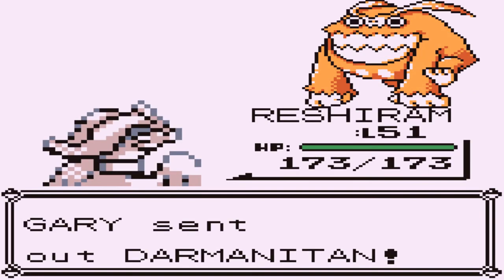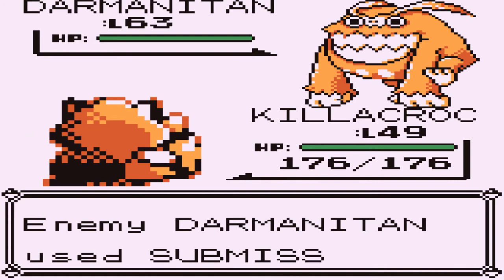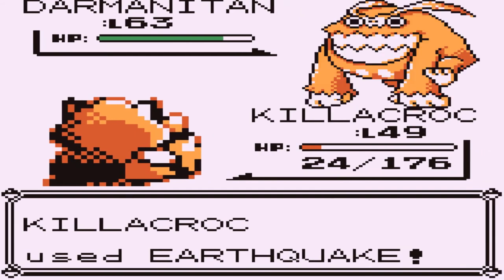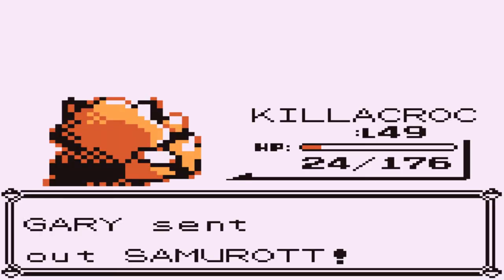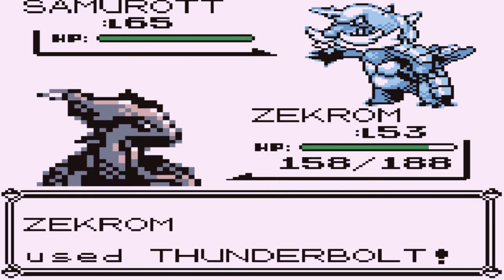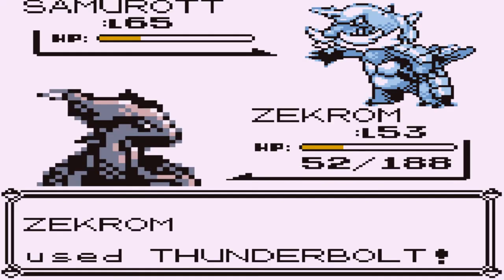Darmanitan — a Pokemon that has no chance against our Killacroc. Let's go for an Earthquake attack. Submission comes out — didn't know it had that — and it nearly defeats me. Earthquake attack hits, and the recoil helps just a little bit more. Darmanitan has been defeated. One more Pokemon — Samurott. Let's go with Zekrom. Thunderbolt nearly defeats Samurott, then a Blizzard attack nearly defeats me, but we finish it off with a Thunderbolt attack.